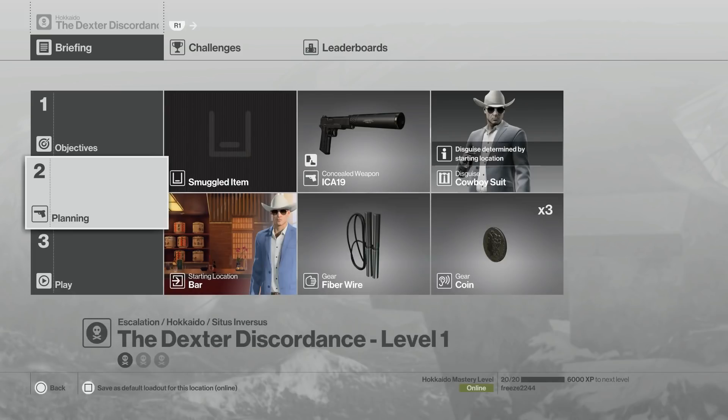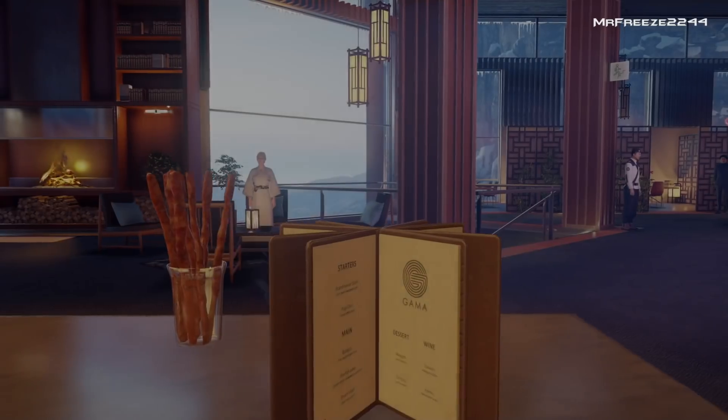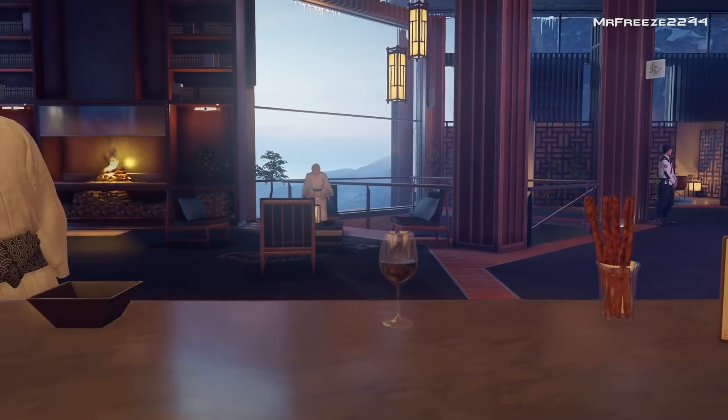Welcome to the Dexter Discordance Escalation — this is the Silent Assassin walkthrough for all three levels, minus Mr. Freeze2244. For level one, you don't need to bring any different equipment; you can just stick to the default stuff. The only thing you're going to need is a suppressed pistol — any suppressed pistol will do.